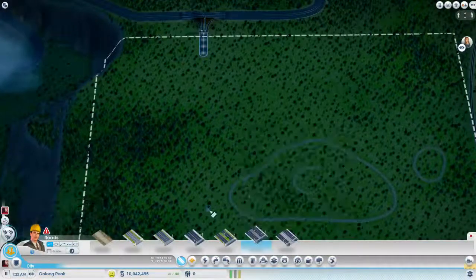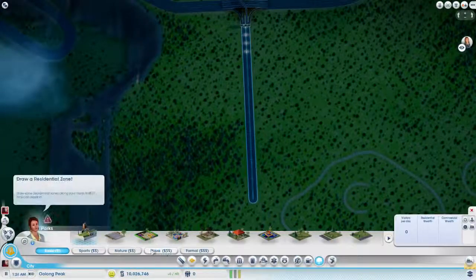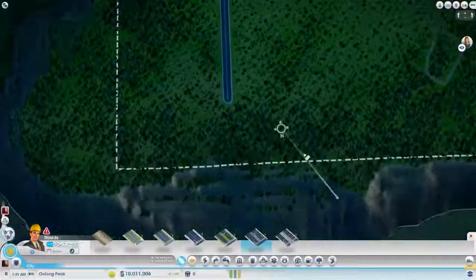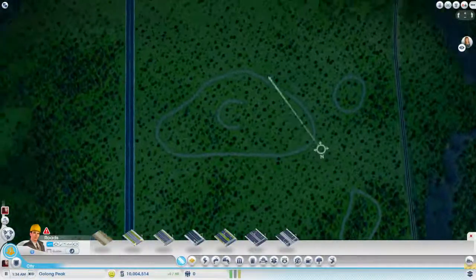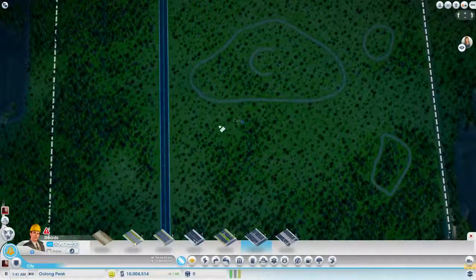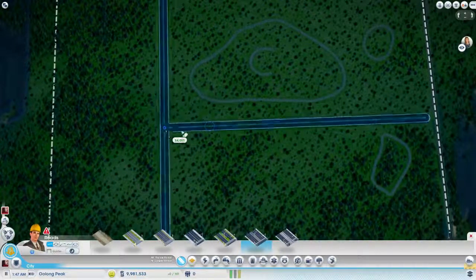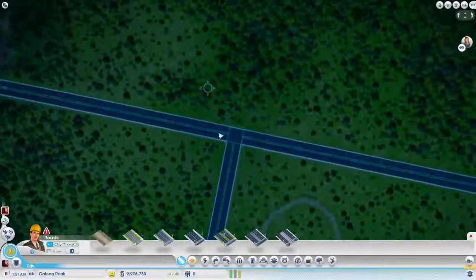I think I'm going to just draw this straight out from here, and then come across the middle like this. And then I want to do some sort of intersection here — nothing too crazy, but a little bit of something.